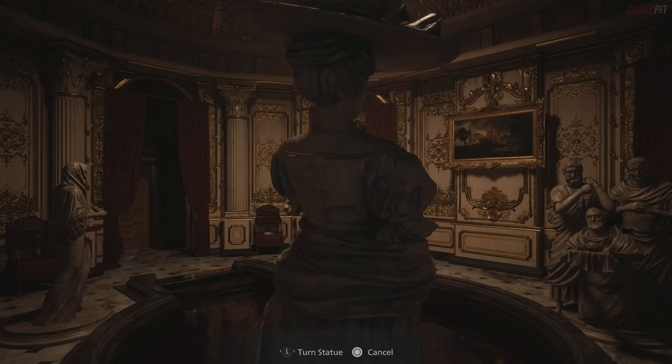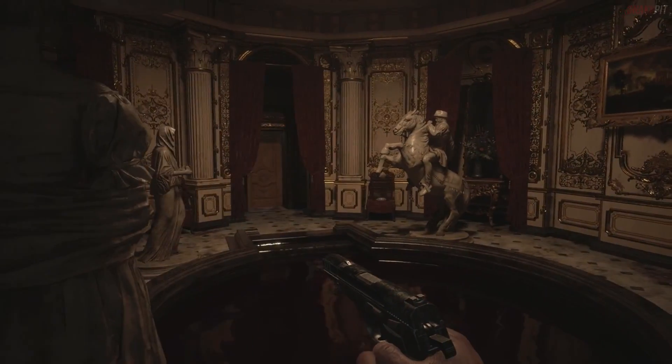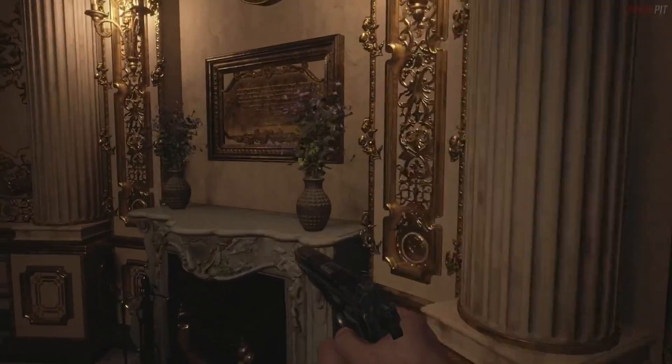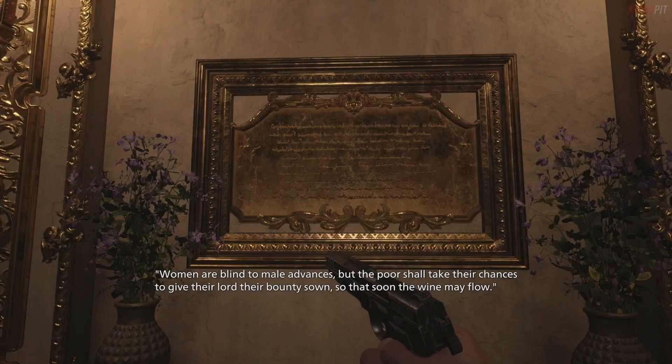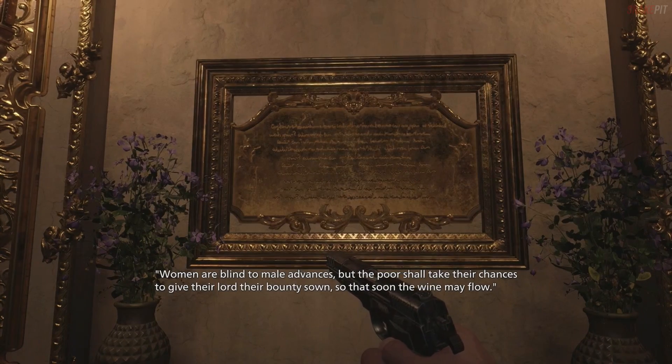Basically, you want to have the two women face each other, and that is where the clue 'women are blind to men's advances' comes in. The two women are facing each other — women are blind to male advances — but the poor shall take their chances, to give their lord their bounty, so that soon the wine may flow.